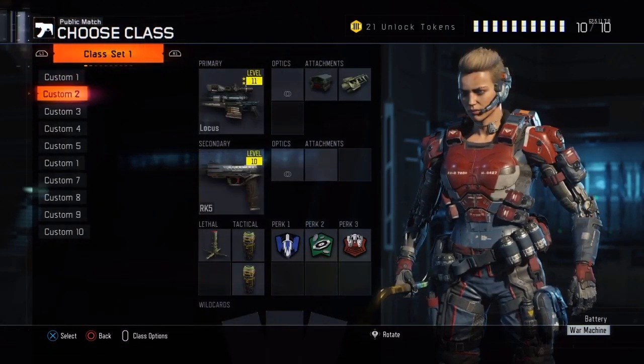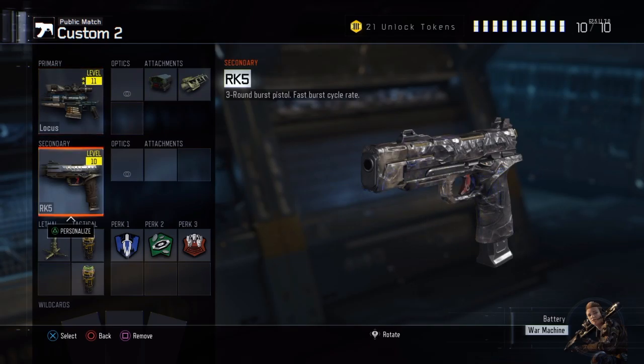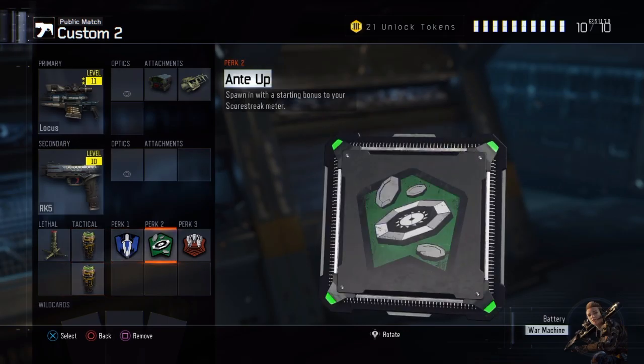For the second class, I have the Locust - as you guys can see it is a gold Locust that I recently got. I have Ballistic CPU and FMJ on it, which gives less sway when using it and makes more of an impact. I have the RK5 as secondary in case I need to switch and get a quick kill on someone running up at me. I also have trip mines in case I'm up in a building shooting across the way - if someone tries to come up behind me or from a doorway, they get killed. For tacticals I have two concussions to get a jump on enemies when I have to switch to the RK5.